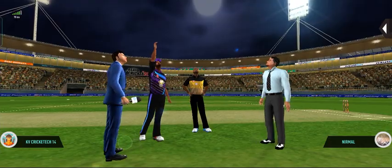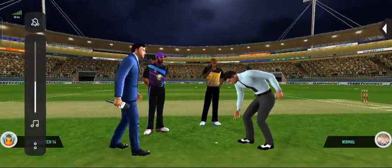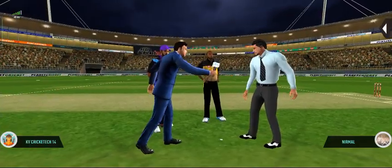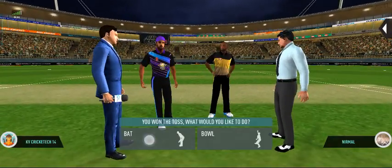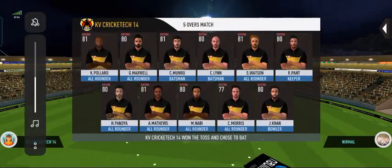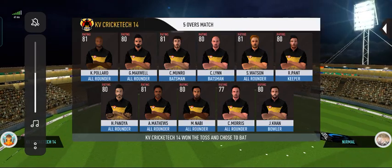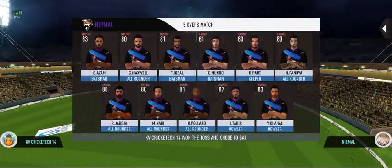We have both the captains in the center with the toss. Tails is the call and tails it is — a good toss to win. They really need to make most of the conditions now. These are the playing eleven for the respective teams.